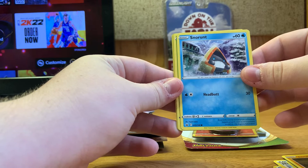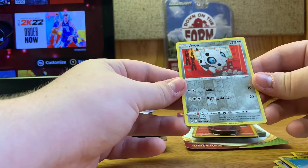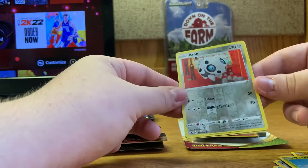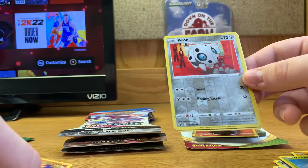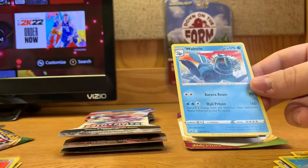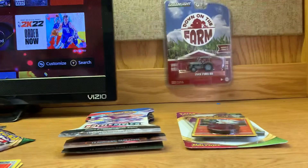We got Galarian Yamask, a Snorunt, and a Bounsweet. And an Arren — that's a reverse holo. So when the picture is normal but the outside has that shine, that's a reverse holo. The Zamazenta from before was just a regular holographic. We got a Walrein — back-to-back holos!